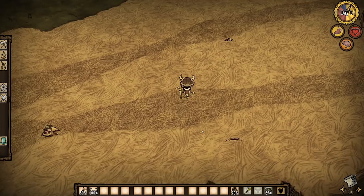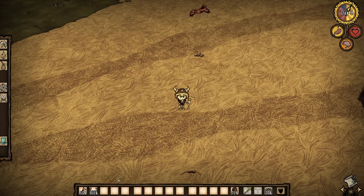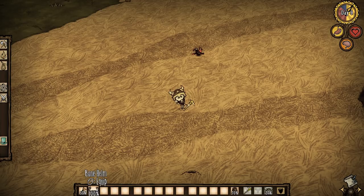So with that out of the way, let's get into the list. In the first spot, with no real downsides required, is going to be the bone helm. The second you equip this you're immediately insane — you really can't get much faster than that. The bone helm is an item that drops when you finally defeat the fuel weaver in the atrium, so it is most certainly a much later game item. Most players will never see this item because they simply don't get that far in the game.